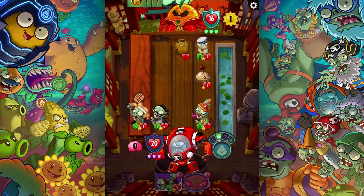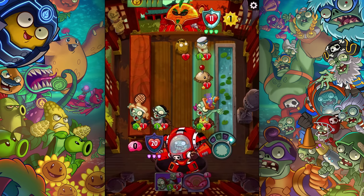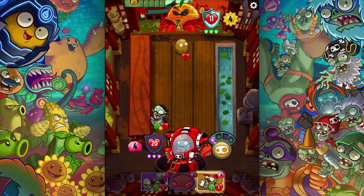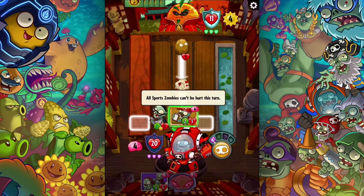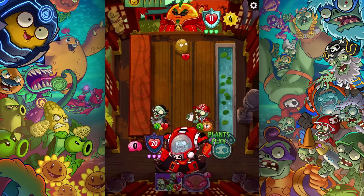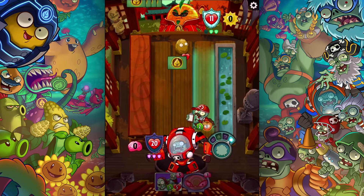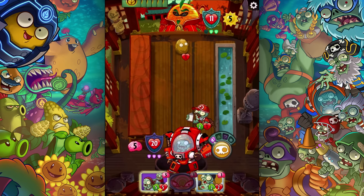He put in a lot of stuff. I get to do five damage. She's gone now, and so is that beam, but my guy is stronger than ever which is hilarious. Sports zombies can't be hurt this turn — I don't think that carries over, so maybe I should have brought that sports guy in my deck. He won't be hurt this turn. We actually cancel each other out here, which is cool. Too bad he's not a sports zombie — he blocked that, quite a shame.